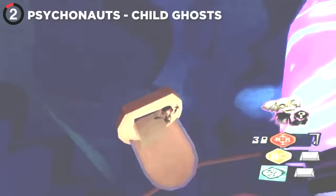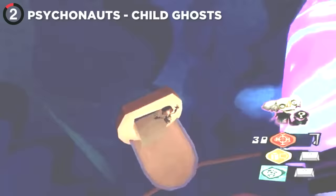Psychonauts is a platformer mostly considered family-friendly, but you can find a terrifying hidden room that unlocks a memory belonging to someone named Mila. One day at her orphanage, a fire broke out, and she wasn't able to save any of the children inside. But it gets even scarier, because in the same room you can jump inside a chest, and it leads you to a voice crying: 'Mila, where are you? It's hot. It's burning.'